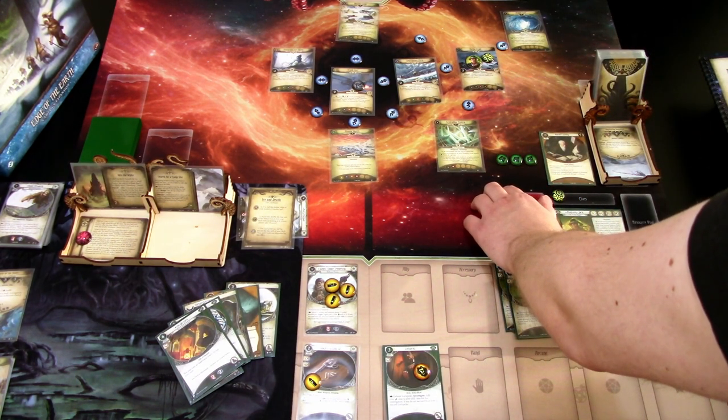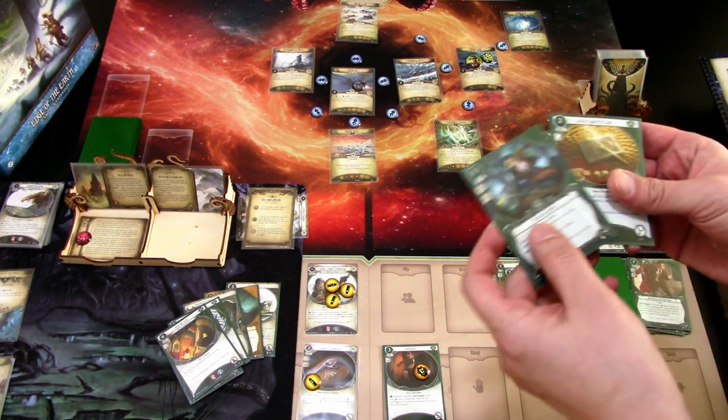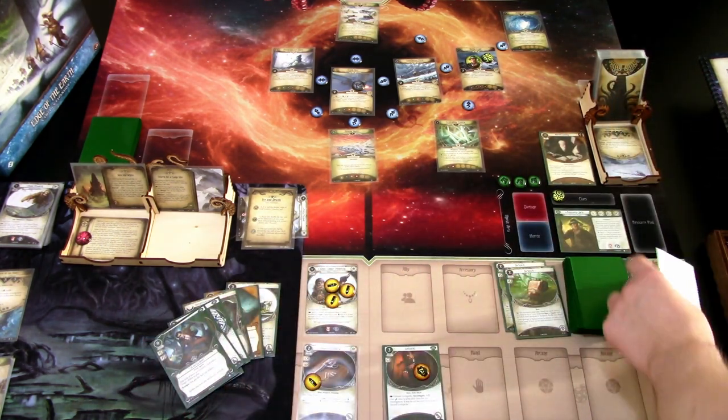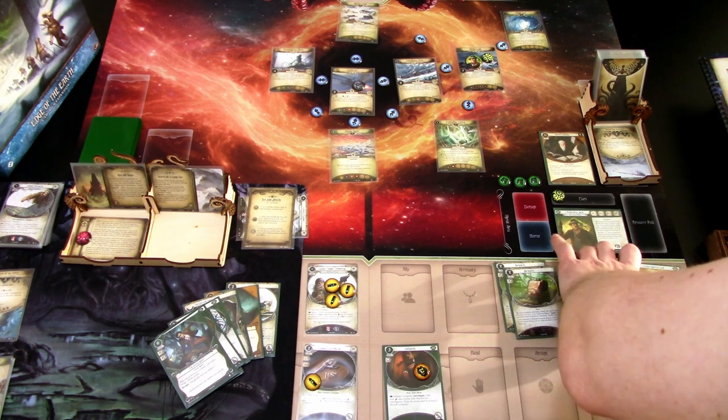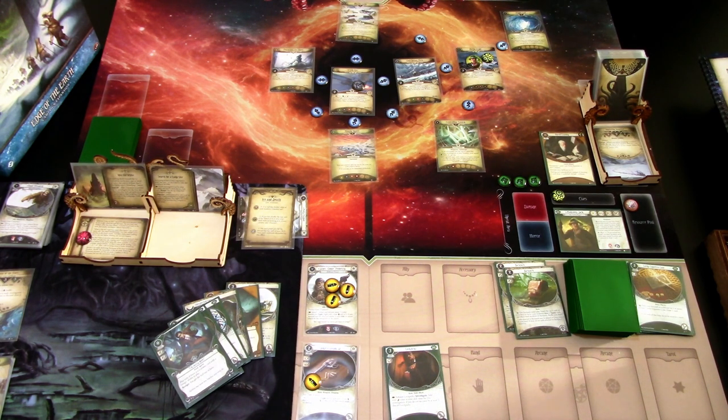We didn't move this round, so we don't get Jack's ability. We ready up, draw two cards, discard one, and gain one resource. We also ready the Lockpicks.